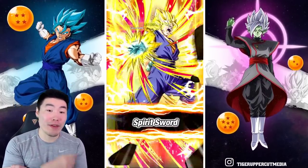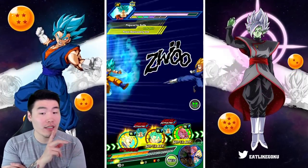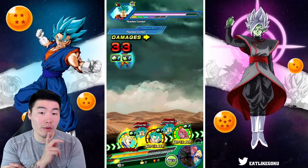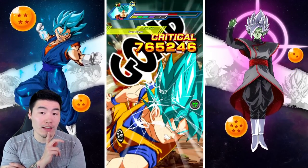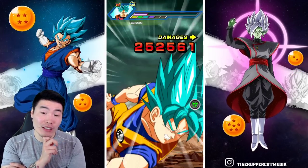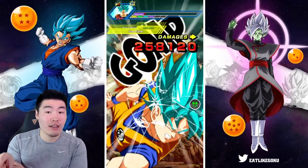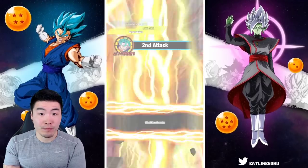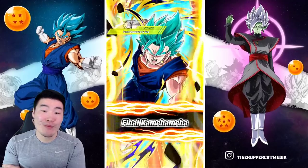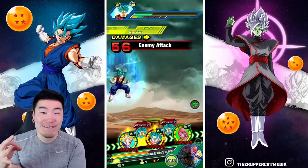1.44 mil for AGL Super Vegito because he's not taking an attack in the beginning, which is kind of unfortunate. We get the additional, but not an additional super — additional super would have been really nice. A crit counter, 765k. Regular counter, 252k. Still pretty good considering how much defense Super Saiyan Blue Goku has. Now it's Vegito Blue's turn — 2.1 mil for the first super, 2.28 mil for the second super. No third super.